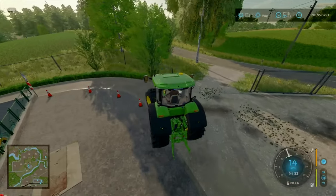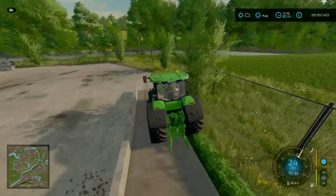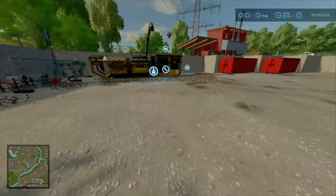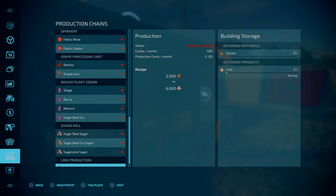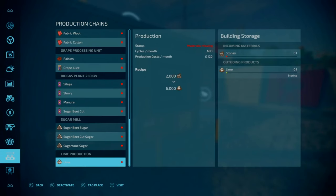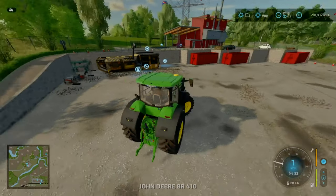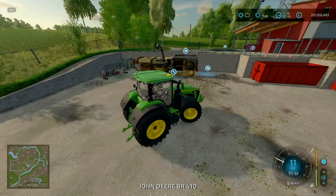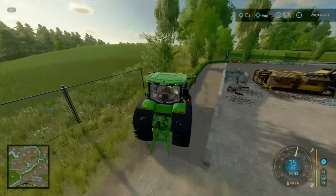Over here is going to be the stone and lime crusher. I just like how it's all well implemented and fits into the map - it's not just whacked down and play. It's a one to two to three ratio. Definitely doing lime is worth it, especially at 480 cycles per month, 6,000 litres of lime per cycle. So you can get a fair bit of lime rather quickly.